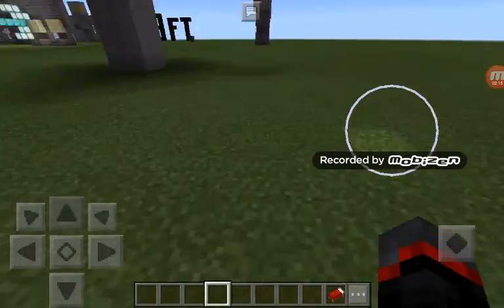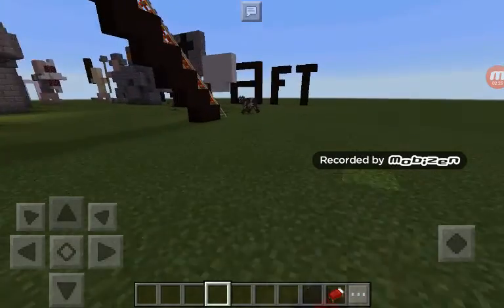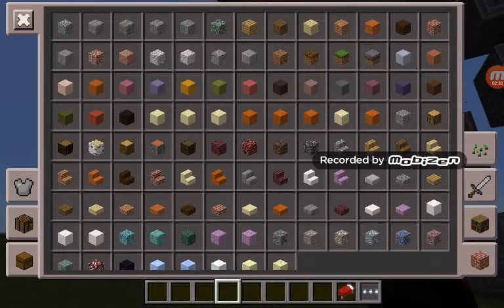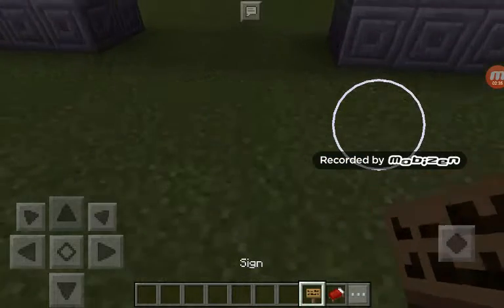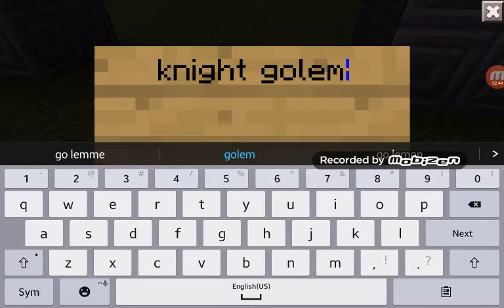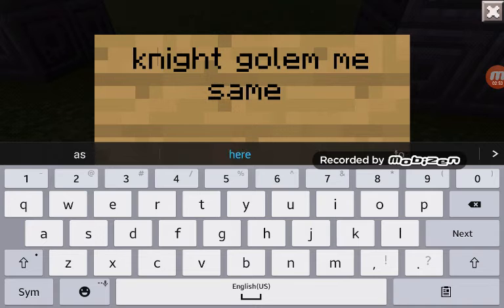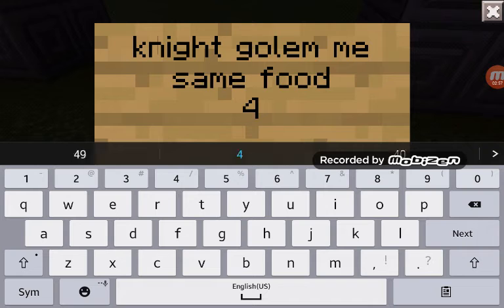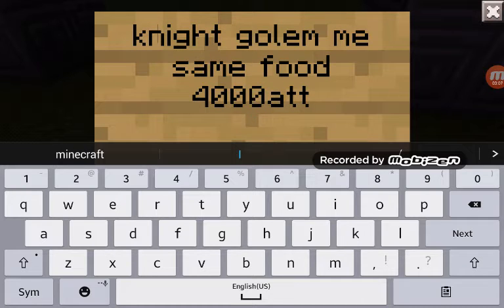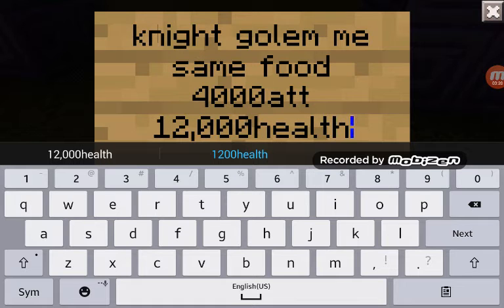Next: the giant rock golem. A ginormous rock golem. This should be used for my kingdom defense game. I'm gonna name it Knight Golem Mega. Same food. 4,000 attack power and 12,000 health. Yeah, that seems pretty good.